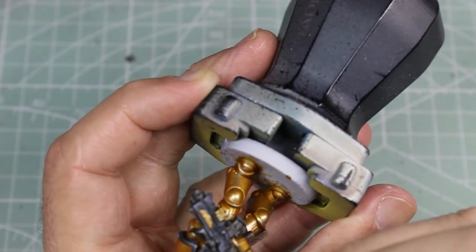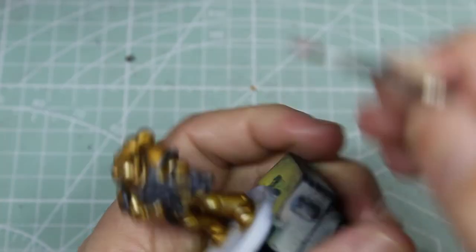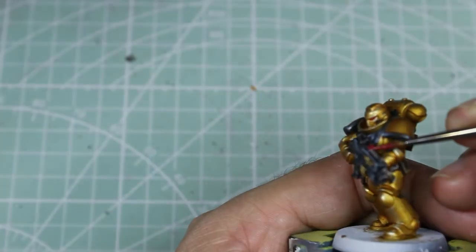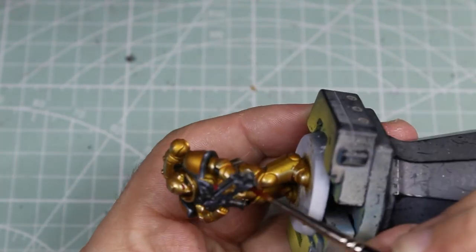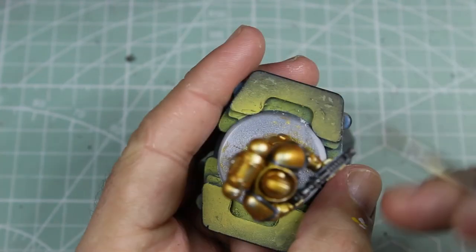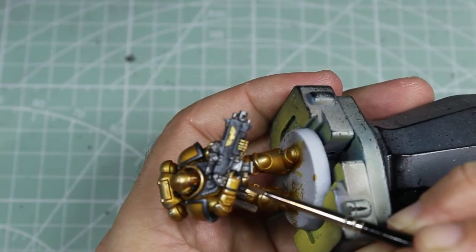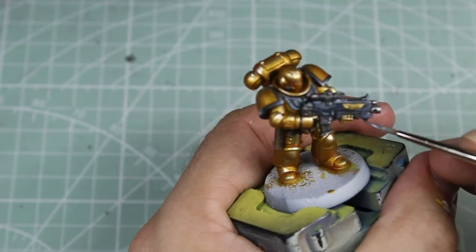Now we're doing the last finishing touches. For the lenses, we're going to put a white spot in each corner just to make it look like it's got that kind of shine to it. For the purity seal, we're going to start with Screamer Pink up to Pink Horror, just going around to make it look like it's got a little waxy feel. For the parchment paper, we can use any off-white we like, then go over it with Seraphim Sepia. If you want to add writing, the easiest way I find is with an actual black ink — I use Elixir black ink. With a nice brush you can put really fine lines on there to make it look like it's got some scribbles on it.